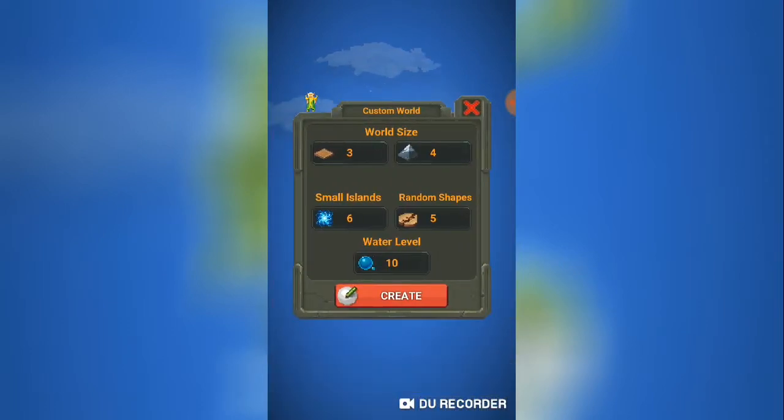As you can see, they changed the custom world settings. The water level now goes up to 100, random shapes goes up to 100, and small islands goes up to 125. Let's see how big this gets — still 7, alright.